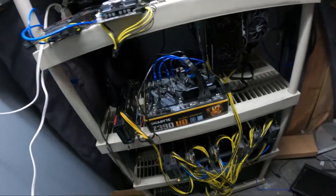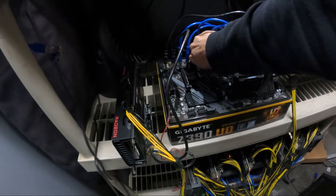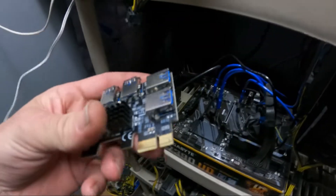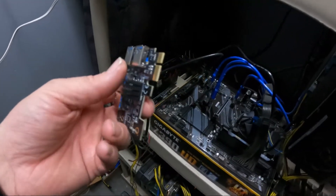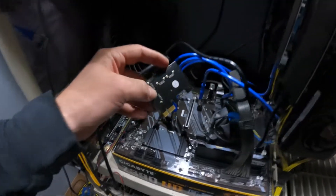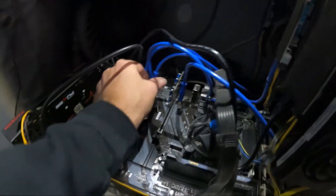Alright guys, so we got everything powered down. We are going to unplug this guy here on our PCIe 16 lane, unplug that, and then throw this splitter in there. Basically I'm gonna throw that in there and connect all the cards to this one — whatever's left over, the three cards. So we'll have one open port there and connect the rest to this splitter. Let's get that all installed.